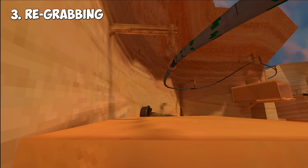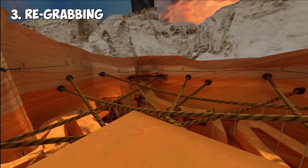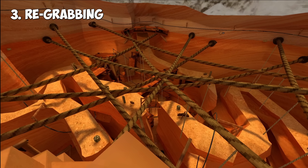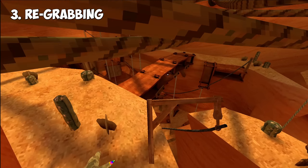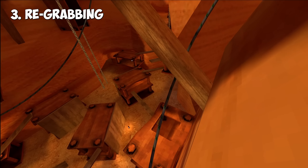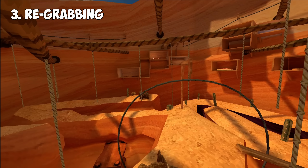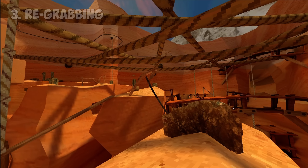It's even better if you can land right on that. So that's re-grabbing — you can do it on any of these zip lines. Even if you want to gain height on one that goes completely vertical, you can, you just have to re-grab. Let's move on to tip four.